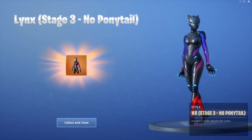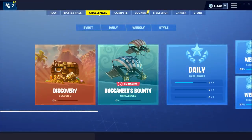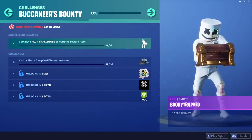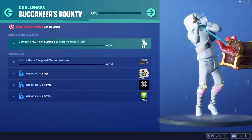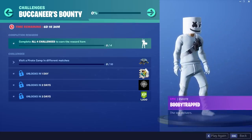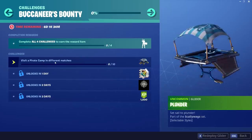We also got a new no-ponytail stage three for Lynx. Anyways, Buccaneers Bounty — brand new challenges — and if you complete all four you get this amazing emote where you open the chest. Oh wow, and he took the key! That's so cool, that's actually such a cool emote.